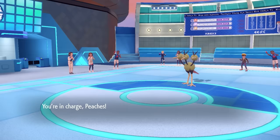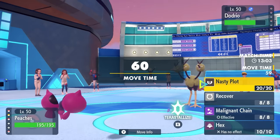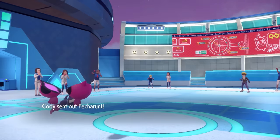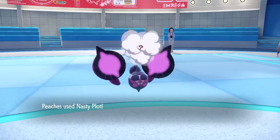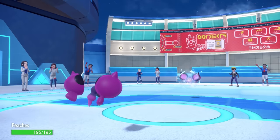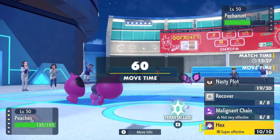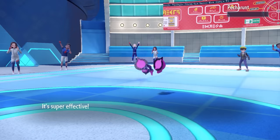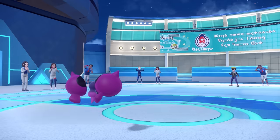Now is the perfect time to get my own Pecharunt going. I come in still floating on my Air Balloon — this is a slightly different set carrying Recover. I go for Nasty Plot for a free plus two since there's nothing the Dodrio can really do to me. They switch into their own Pecharunt, which takes some Stealth Rock chip. After the Nasty Plot, it should be in range to go down to a Hex. My Pecharunt reigns supreme — I get a crit with Hex and down goes their Pecharunt, which was a big threat.